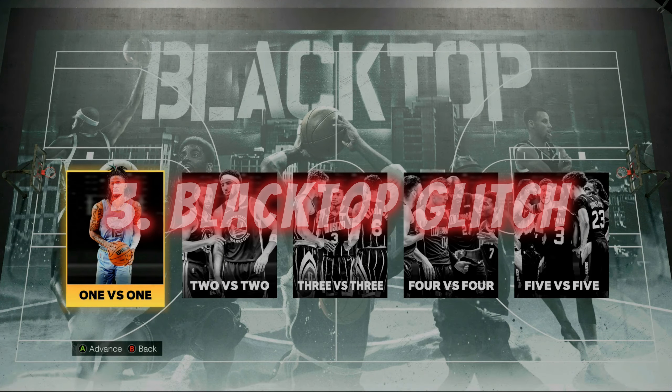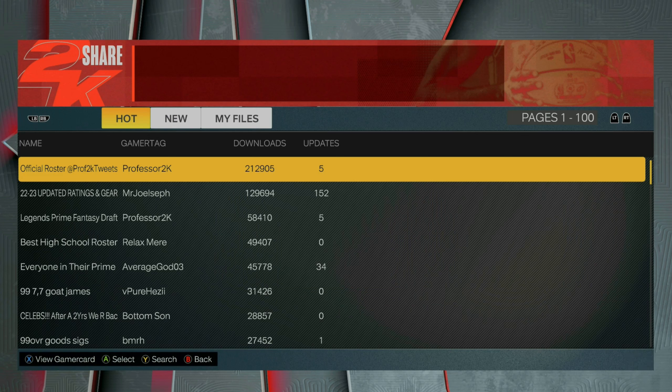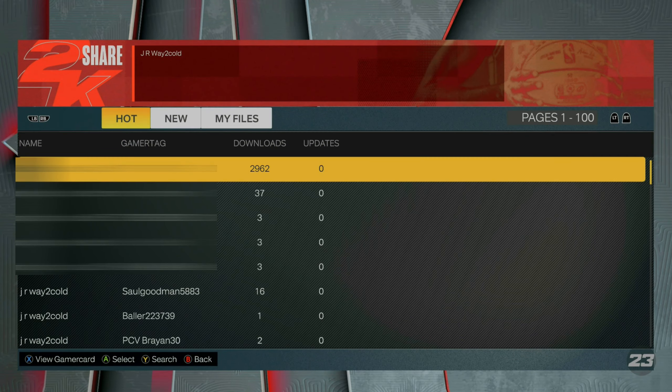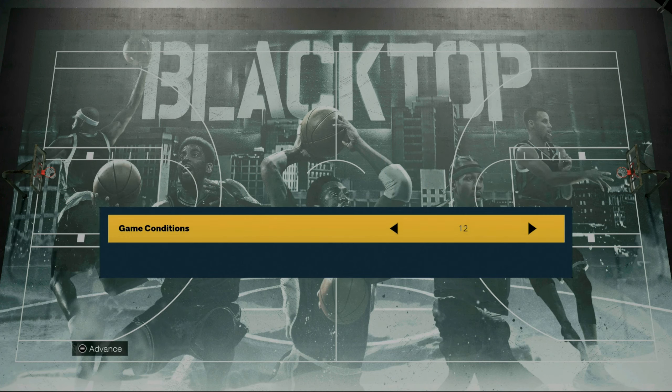For this next glitch, go to Play Now, then Blacktop, hit 1v1, change your roster, and go to User Credit Roster. If you're on Xbox, I've already made a roster for you that works perfectly. Go to search by content name and type in my channel — JR Way To Code — and it will show you the roster I made. If you're on PlayStation, find one that says Steph Curry VC glitch, or you can make your own.